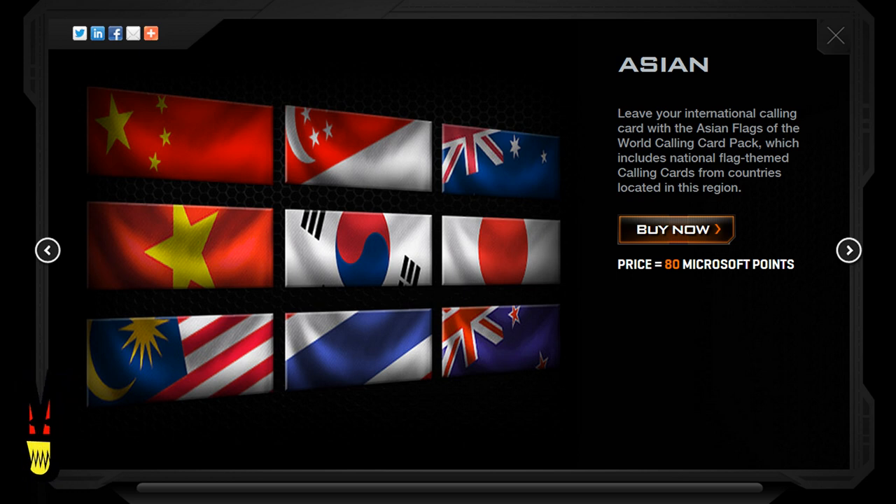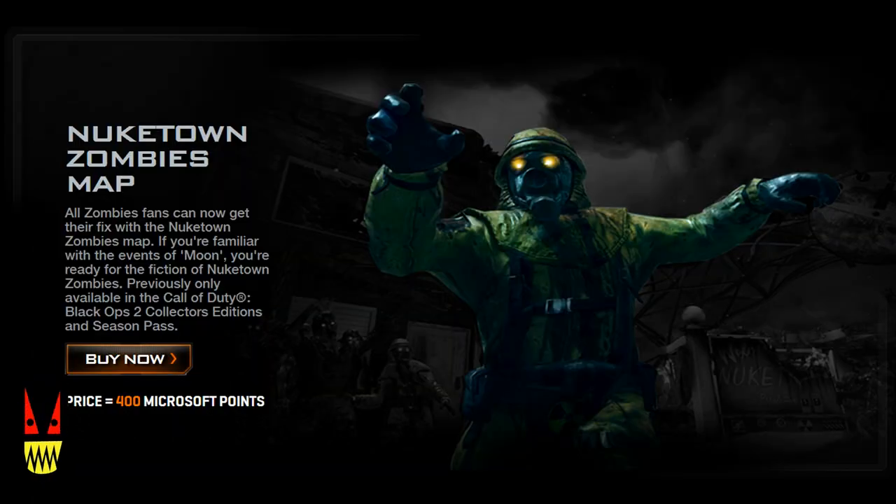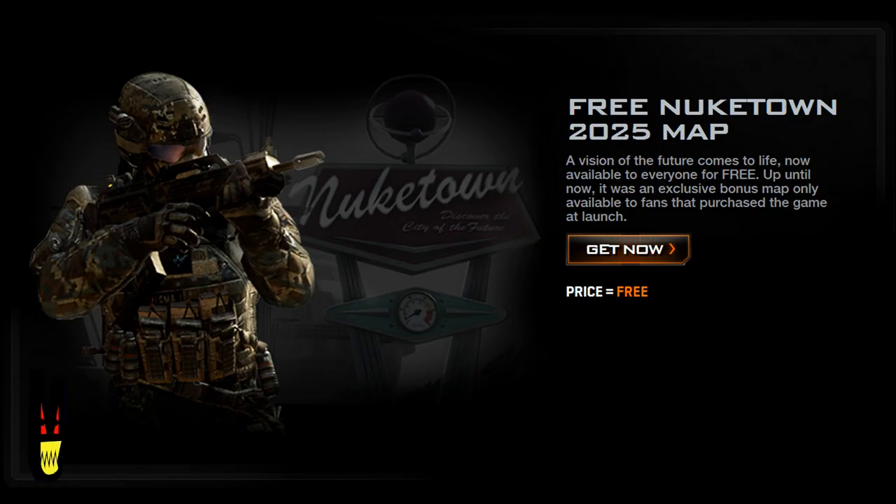The next thing you get is the Nuketown Zombie Map. This is for people who didn't pre-order the game or get the collector's edition and didn't get to play Nuketown Zombies. Now you can for the price of $5, which for me seems a little steep for just one map. If you think about what was in the last DLC for $15 — four maps, a gun, a new zombie map, and a new zombie game mode — $5 for just one zombie map that isn't that amazing seems steep. Unless you're a huge fan of zombies and really like Nuketown, I wouldn't get it. And the next thing is a free Nuketown 2025 map, so now everyone gets to play on that map — it's no longer a DLC or Revolution exclusive.